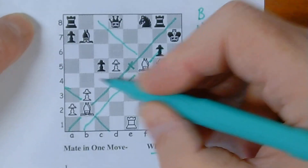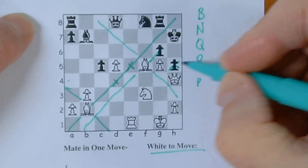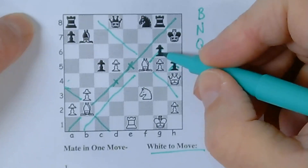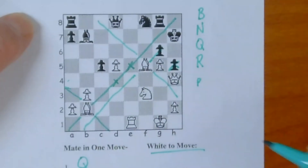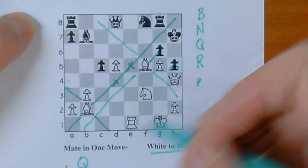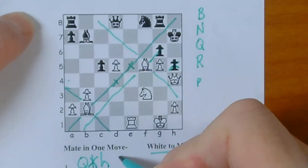So remember in our options, we check: bishop first, then the knight, then the queen, and lastly the rook. The queen can move all the way across here and here but it does no good. But if the queen moves to this spot right here, it does put the king in check. This pawn could jump the queen, but at that point the bishop's fence comes in there. So in this case, it's queen capture h5.